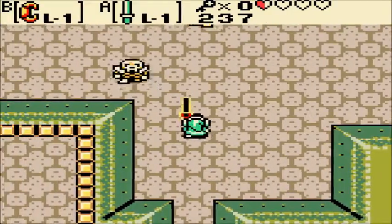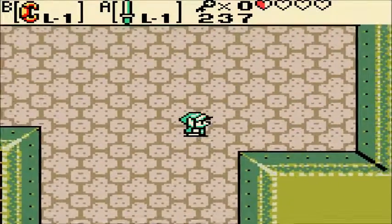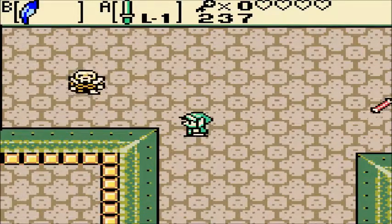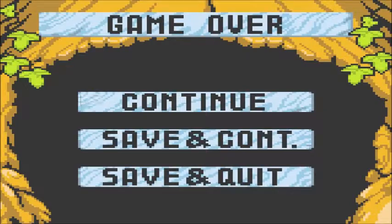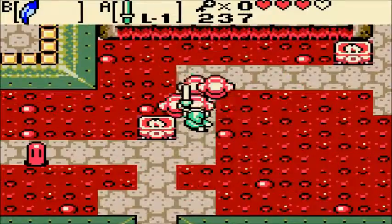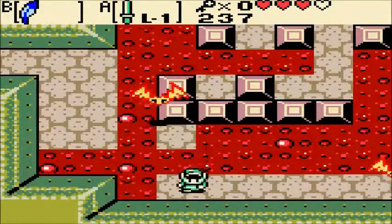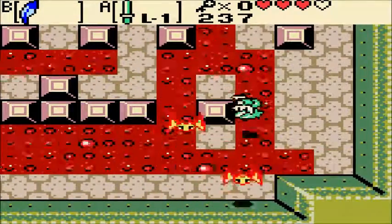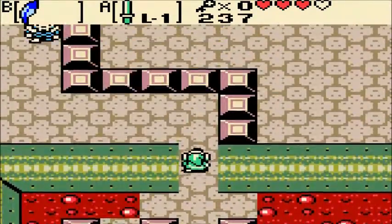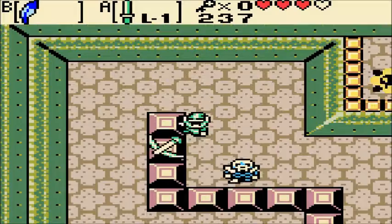Especially on a cursed playthrough. Everyone's being stingy with the hearts. Luckily, it's still pretty much a straight shot through the dungeon. They can just swoop down and hit you at any time and deal a lot of damage in the process. Yeah, yellow Stalfos are nasty.